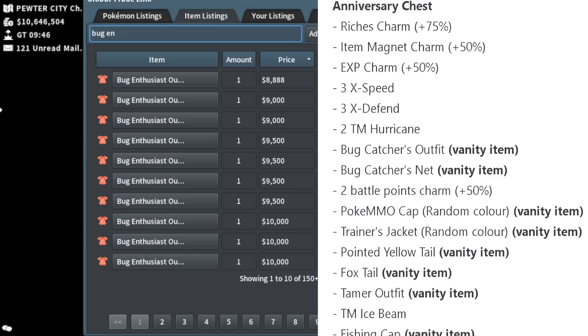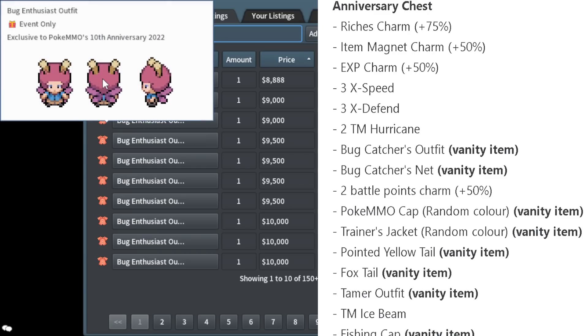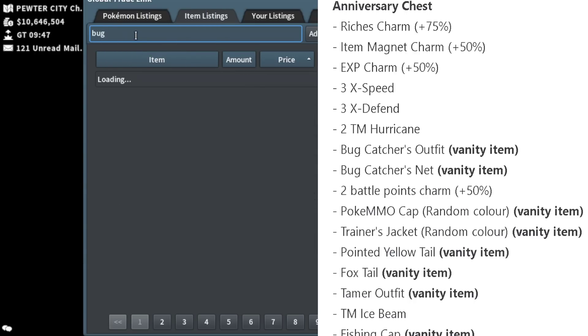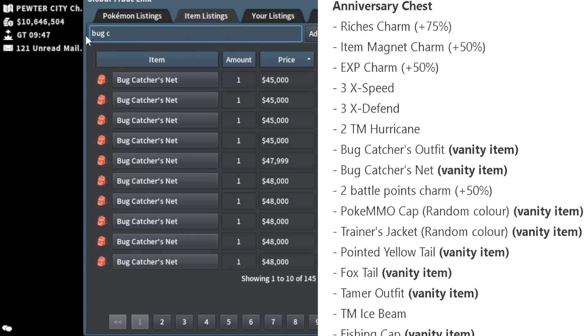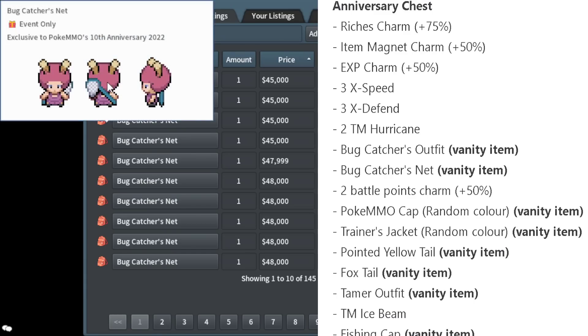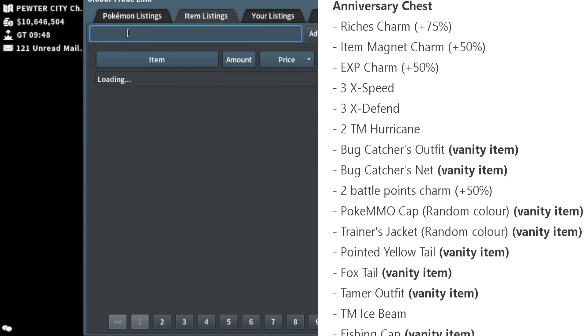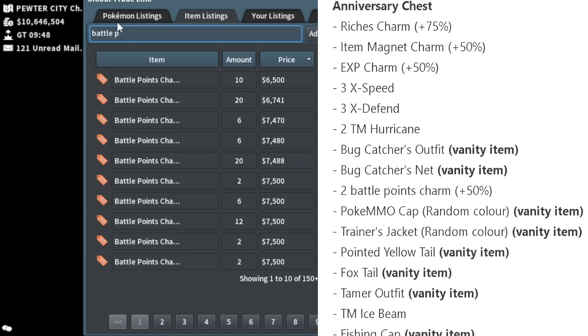The next item is slightly mistyped on the forum post — it shows as Bug Catcher's Outfit but it is actually the Bug Enthusiast Outfit, so keep that in mind. It's not the most outstanding vanity, but it has a matching item: the Bug Catcher's Net. That is an item I'm super excited for — a really cool cheap back-slot item that looks pretty cool. There aren't that many of those in PokéMMO.